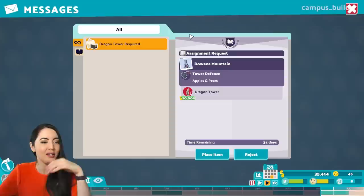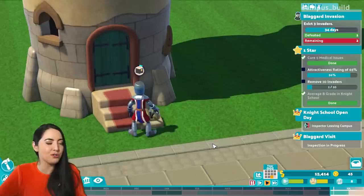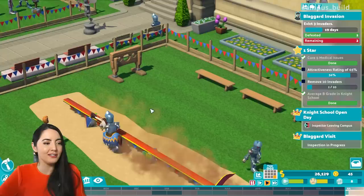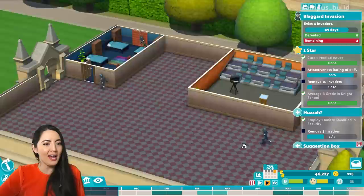Rowena Mountain wants a dragon tower, and you can totally have one, even if it's going to cost me 20,000 bucks. Totally a dragon — in fact, I take it back, that was a bargain. This knight is approaching the dragon tower, pulling the lever, and he's going in to face the dragon. Pray for him. Meanwhile, jousting is happening. Knights smooching on a bench underneath a flaming dragon — they're having a lovely time.